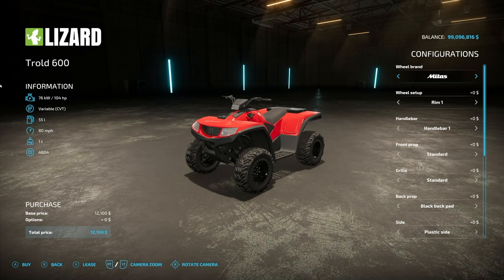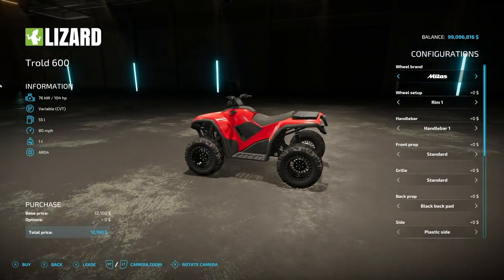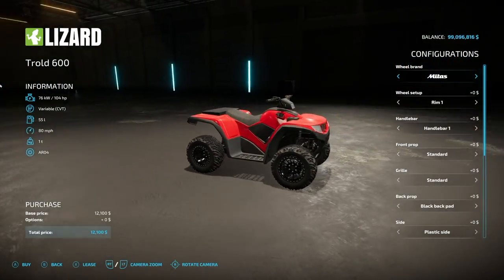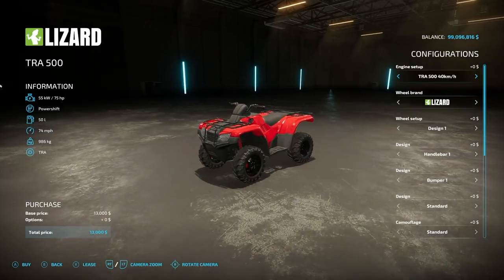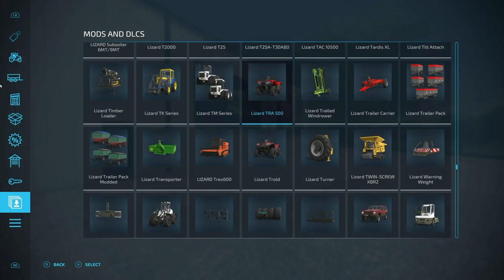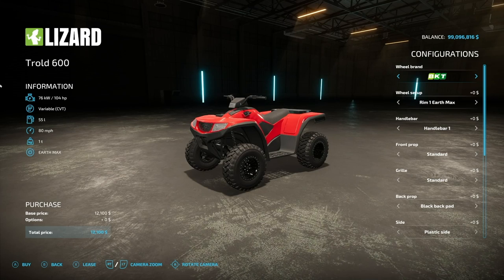Starting off today with some new ones for all platforms, we've got a new ATV — the Lizard Trolled 600. This is 140 horsepower, it's got a variable transmission, 55 liters of fuel, 80 mile per hour max speed, and it weighs one ton by itself. This is supposed to be a pairing of the number one most popular quad we've got in the game so far, the TRA 500. Wheel brands include Midas, BKT, Nokian, and Midas back again.